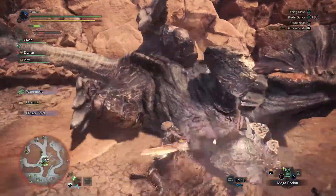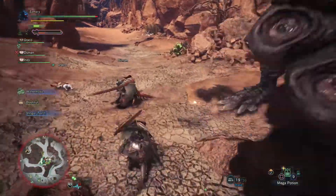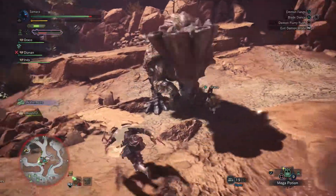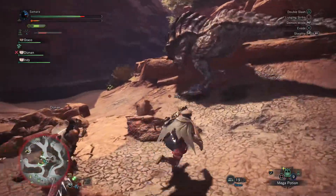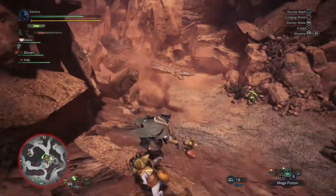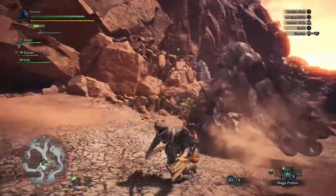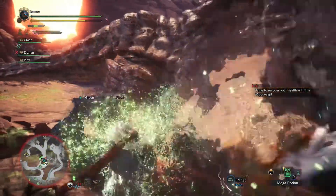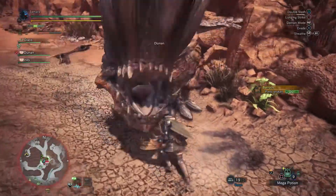Dan knocked it down so I'm here to attack the belly and try to get some hits on the chin of the Baroth. I feel like I'm doing good bits of damage but a lot of my swipes are missing. It's something more to learn, something to get used to again with the dual blades. We're making use of every opportunity — when the Baroth stands still, activate demon mode, get as much damage as possible, knock it down, and break some parts.